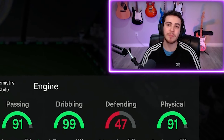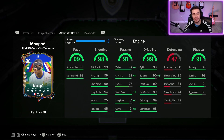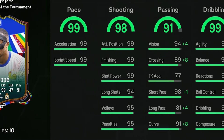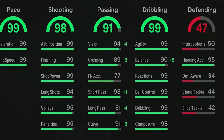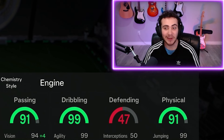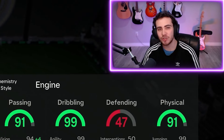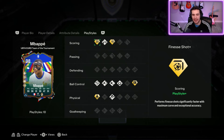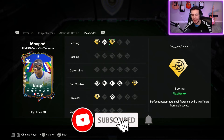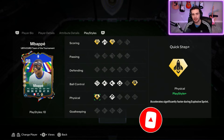Today we're play reviewing the brand new Real Madrid Mbappe card. This card is absolutely incredible - he basically has maxed out pace, maxed out shooting, maxed out dribbling, and almost maxed out physicals. The only thing he's missing is a little bit of passing, but even that is 91 and he's got 98 short passing. Best play styles in the game: finesse shot plus, power shot plus, press proven plus, and quick step plus.